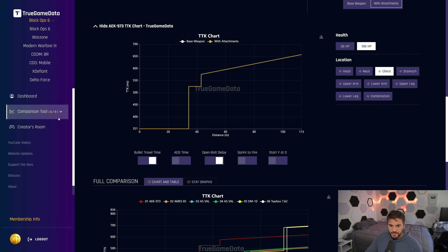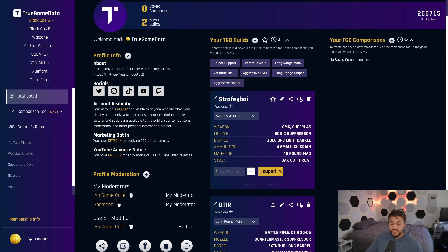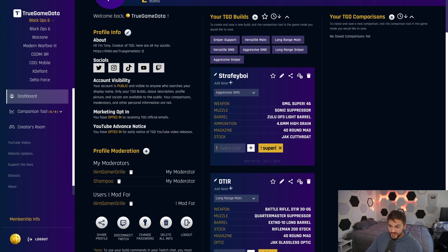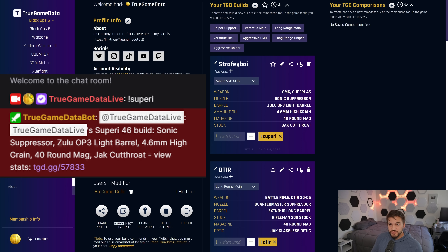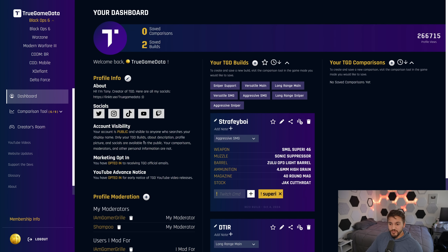Something else I wanted to mention — we now have a Twitch bot called TrueGameData Bot. You can connect your Twitch account to your TrueGameData account, then just mod the bot with slash mod TrueGameData Bot in your Twitch stream. You can link all of your builds directly from TrueGameData that you've saved, into chat. For example, I have a build called Strafy Boy — it's a Superi for Warzone with my attachments — and I have a Twitch command exclamation point Superi. When someone types that in chat, TrueGameData Bot responds with the build name and its attachments directly in chat. Let streamers you watch know about this — we're just having a hard time getting people over that activation energy of setting it up, which takes like two seconds.